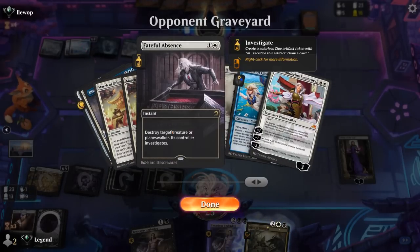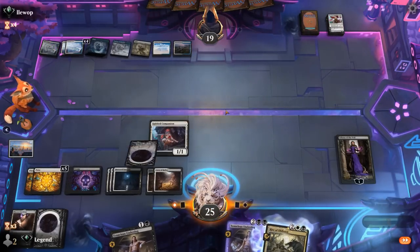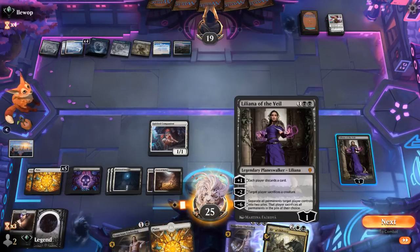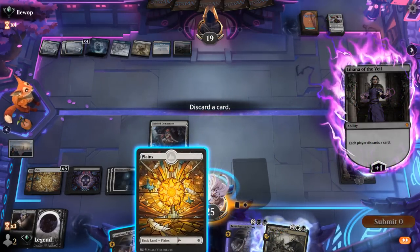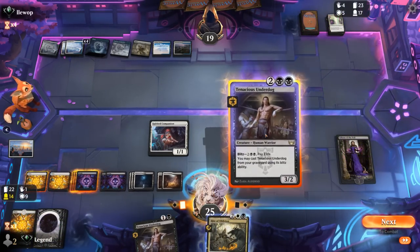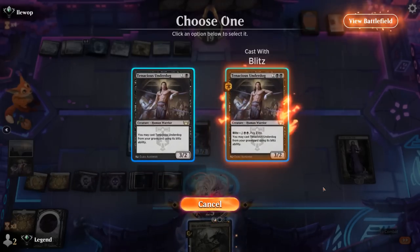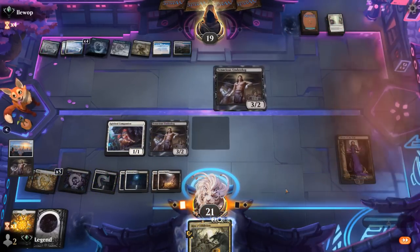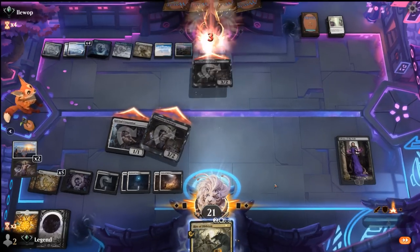For now we can plus Liliana, discarding lands, and then maybe Blitz double Underdog. We could have also played our land first and then Blitzed Underdog, although that might have changed the opponent's decision on what to discard. We probably don't need the extra land as another Depopulate hits the bin. They might have a Wandering Emperor so let's just play both — that works.